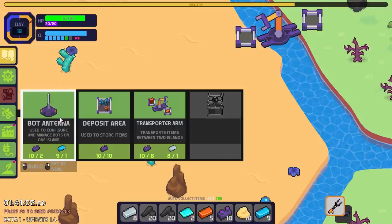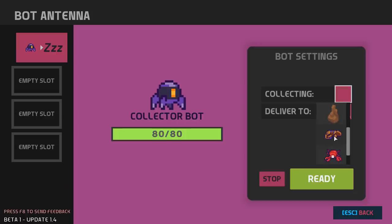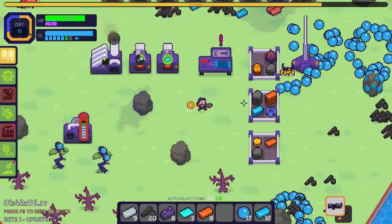If you douse me again and I'm not on fire, I'm donating you to City College. So now we just need a bot antenna somewhere here, hopefully out of the way of enemies, and then I can put bots here to start mining and moving resources. I already have the collector bot, so he's going to be here collecting the sand and delivering it to the arm. I just hope he doesn't get bullied by these things too much.